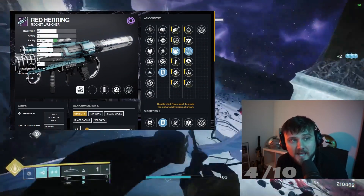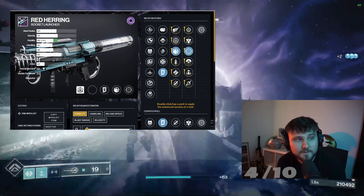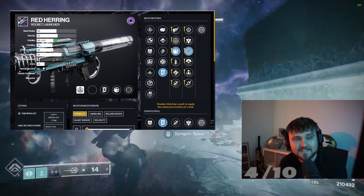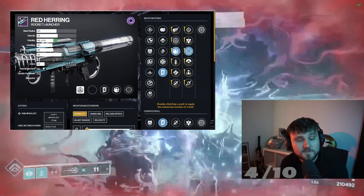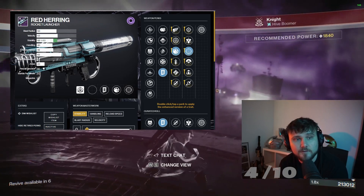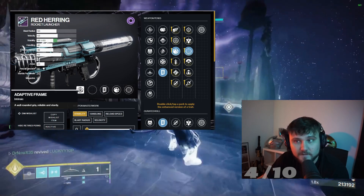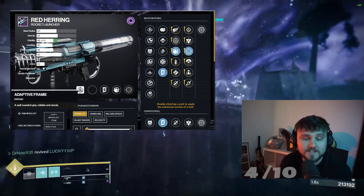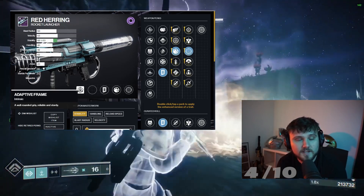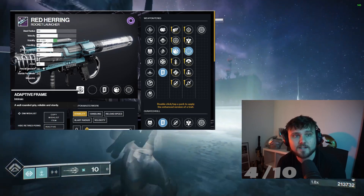The Braytech Osprey's closest competitor is the Legendary Rocket, the Red Herring. This is craftable — you can get field prep Frenzy on this as well. However, you won't have Envious Assassin to get three in the mag or Pulse Monitor to potentially never reload, but it definitely is a solid option for a Void Legendary Rocket. It has the added benefit of having the better frame, which is the Adaptive Frame, so it's going to do 10% more damage baseline than the Braytech Osprey. If you want just a solid, reliable Void Rocket, Red Herring is definitely the play.